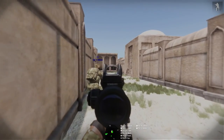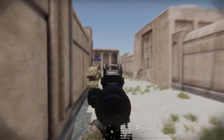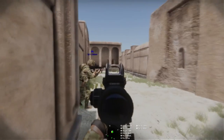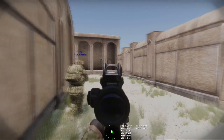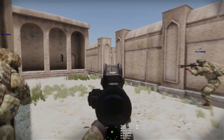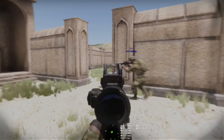We've got an open window right-hand side and open doorway to the front-right. Open window left-hand side. Roger, seen. Standing the right. Right looks good. Standing the right. Standing the left — as I scan left, can you manoeuvre up to the doorway to the right? Preparing to cover left. Covering.